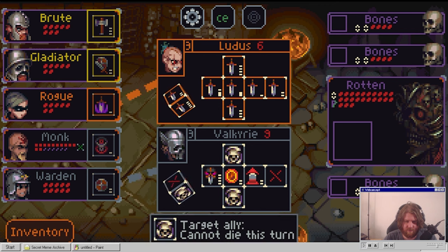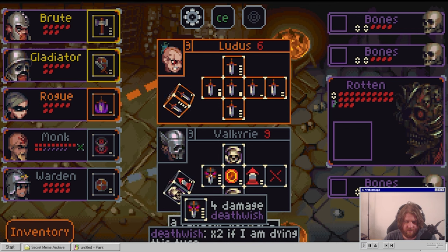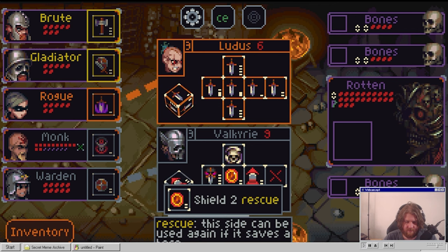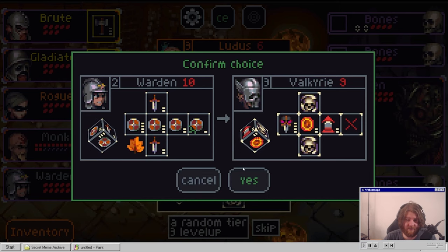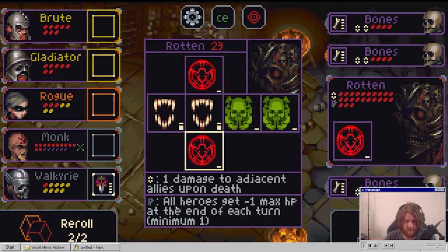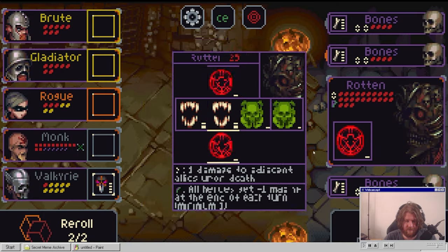Valkyrie turns into: cannot die this turn, cannot die this turn, more damage death wish, plus two, rescue - side can be used again if it saves a hero. I'm gonna say Valkyrie is pretty fucking strong. All heroes get minus one max HP at the end of each turn - oh shit.